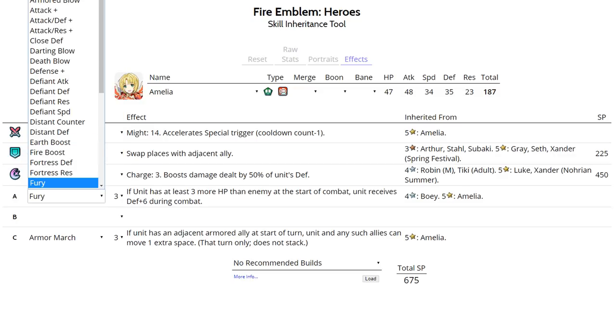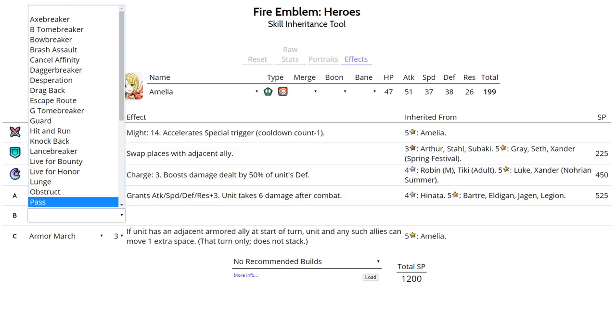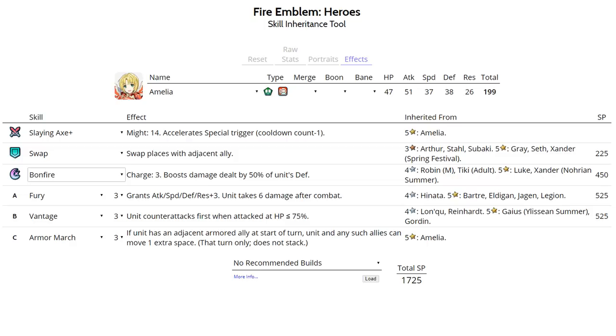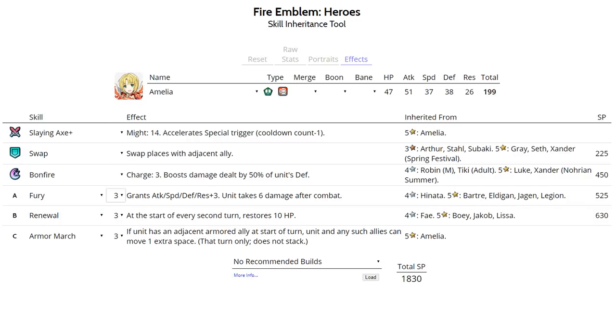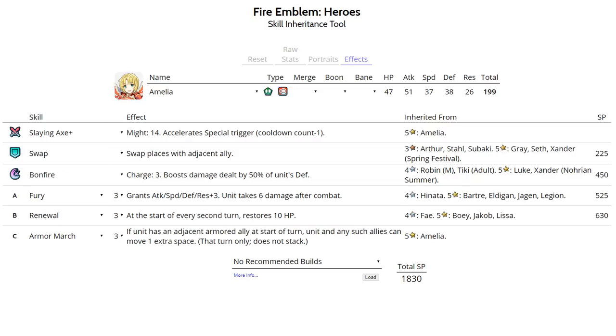Fury is a great slot A option for a balanced unit like Amelia, helping both bulk and offense — it's her best slot A if you can't run Distant Counter. Death Blow is also an option but doesn't provide Speed like Fury. For slot B, many people run Desperation on her, which is a waste — Desperation is for frail units, and Amelia is anything but frail. Run Renewal to maintain longevity, or Vantage. In Chain Challenges and Tempest Trials, Amelia will get worn down without Renewal. You could also run Quick Riposte on a minus Speed Amelia.